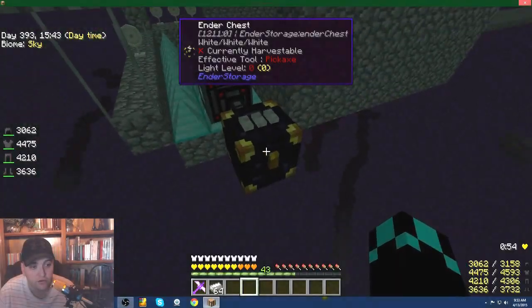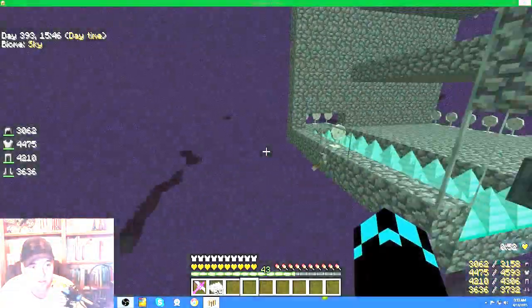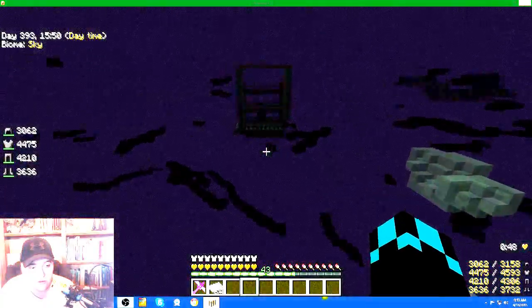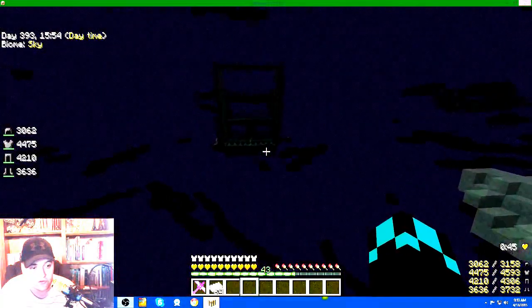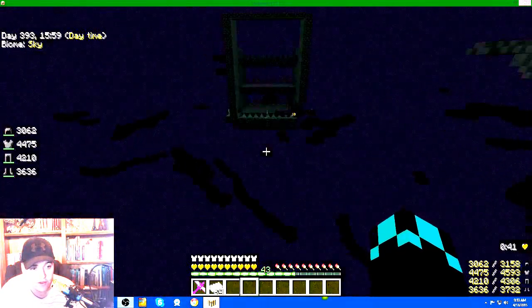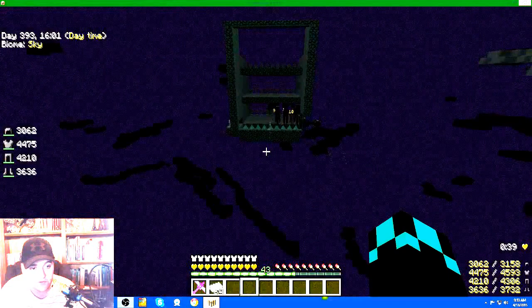Make sure you have a spot loader or chunk loader for your ender chest on the other side. If you don't have that chest loaded on the other side, it'll just fill up. So if you go AFK you'll come back to a full chest with items just spitting out.